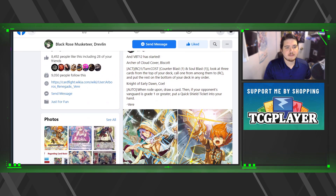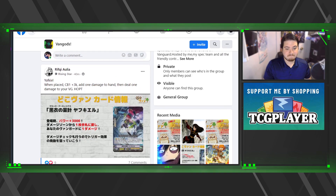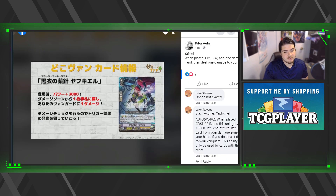Next we also got Black Archeris — I'm not good with the angel names, so I'm sorry for that. The ability is: once per turn, counter blast one, and this unit gets plus three thousand until the end of turn. Return a card from your damage zone to your hand, and if you do, deal one damage to your vanguard. This ability can only be used once per turn by a card with the same name. Perform a damage check. She is a grade two.